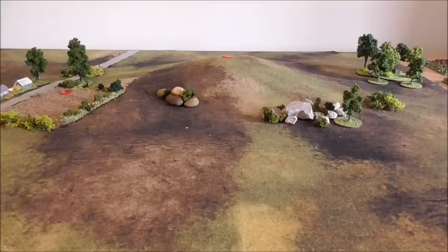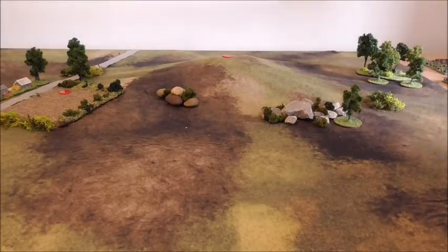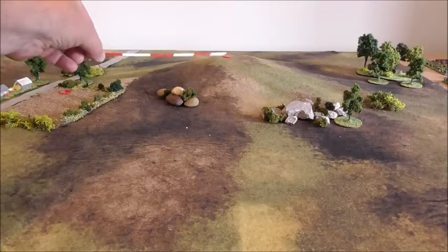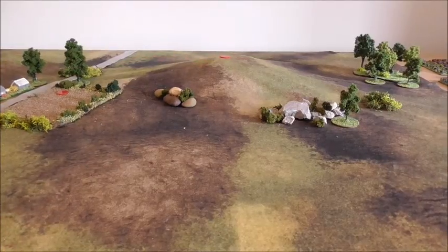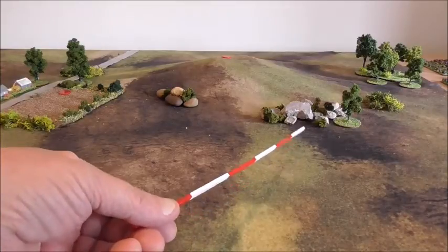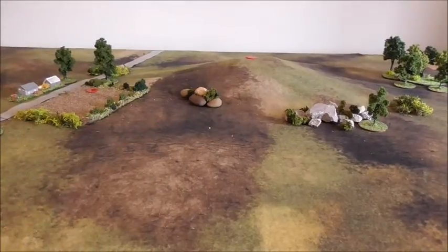I don't know if this shows the elevation very well, but that's the hill — the highest point of the battlefield — and there is a red disc on the top that symbolizes it will be an objective in this battle. There are the rock falls; these are going to prove a bit devilish when attacking troops and for defending troops too.